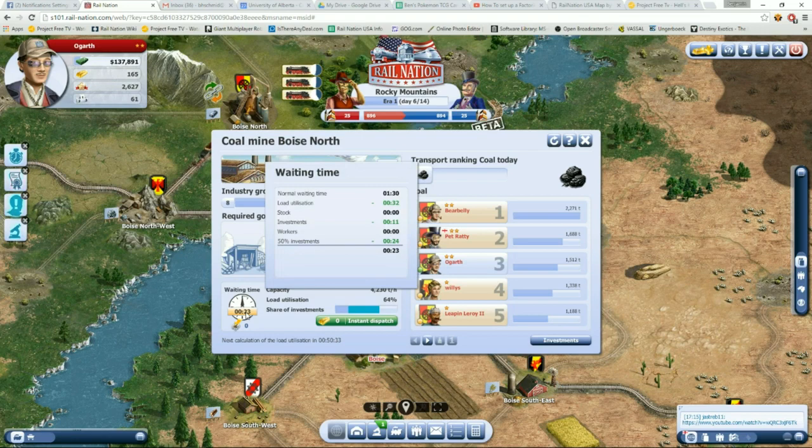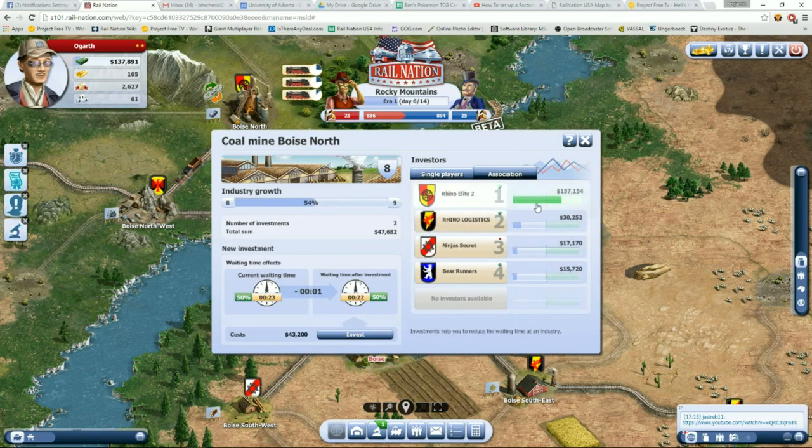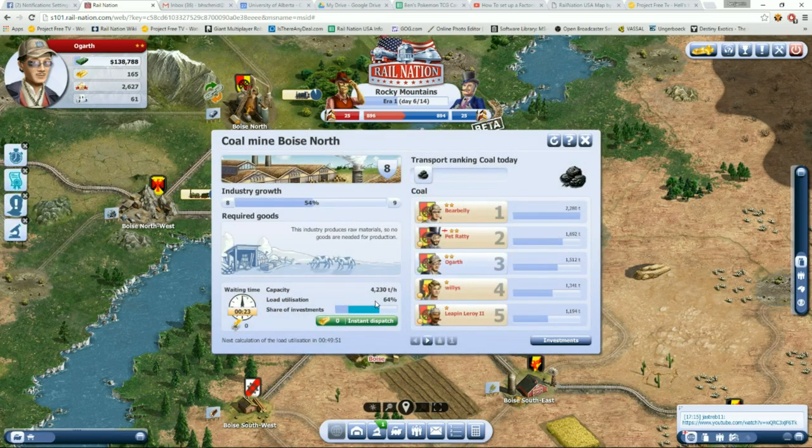Our load utilization is affecting what our wait time is. You can see in this little pop-up here, the normal wait time is a minute 30. Load utilization is below 100%, so it's going down. Investments — if you invest money into industries, the wait time goes down. And if your association has more than 50% of the total investments, you get a 50% reduction in wait time. As more people haul, it's always just going to go up — there's no way to stop that because it's based on load utilization.